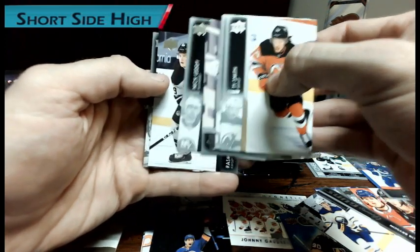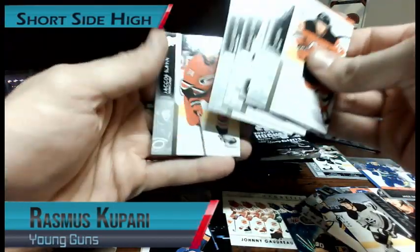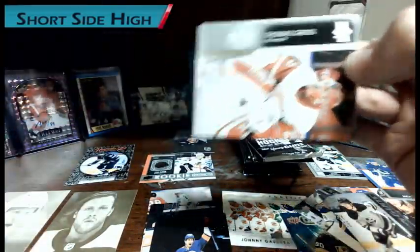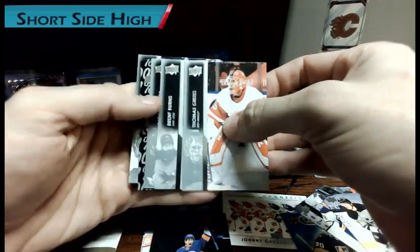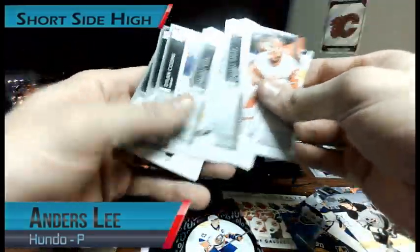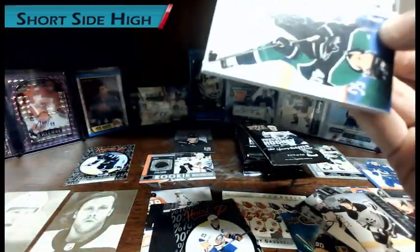Another Young Gun — Rasmus Kupari. I already have him. All these Young Guns I'm pulling out of this box I already got in the first box. Give me a Cole Caufield or a Spencer Knight at least. I see a Hundo P silver — and why are they upside down? Come on, why am I getting these Islanders again?